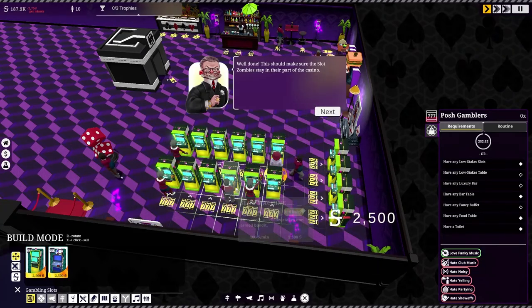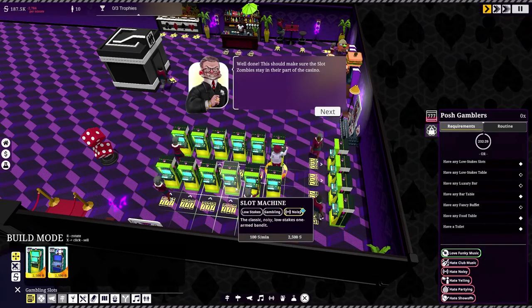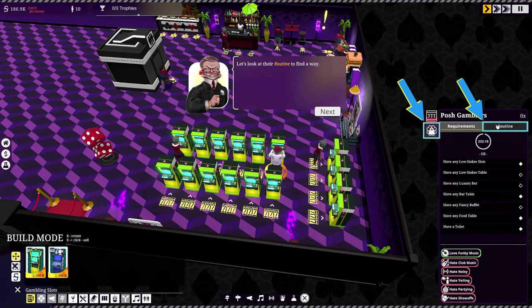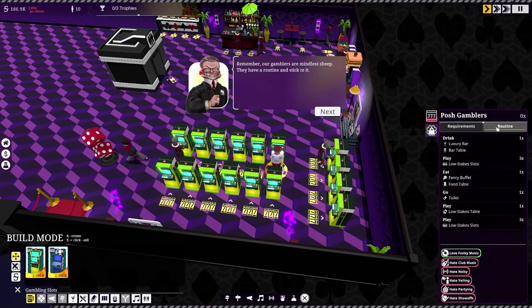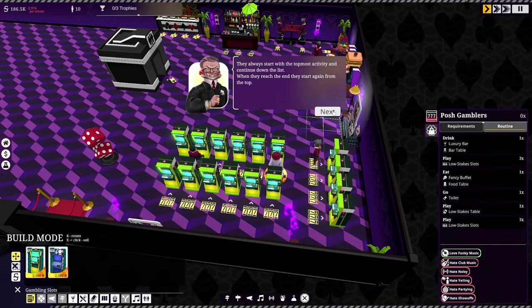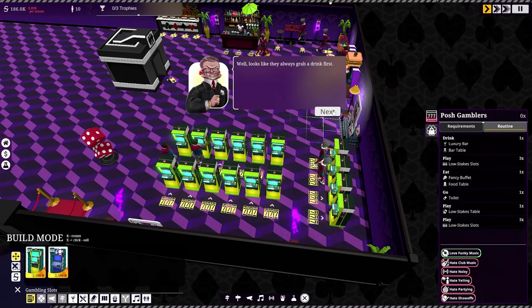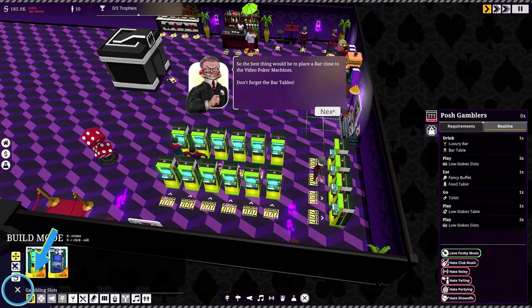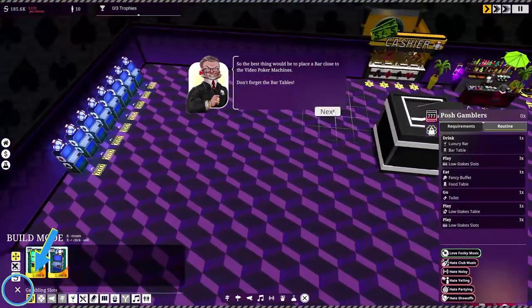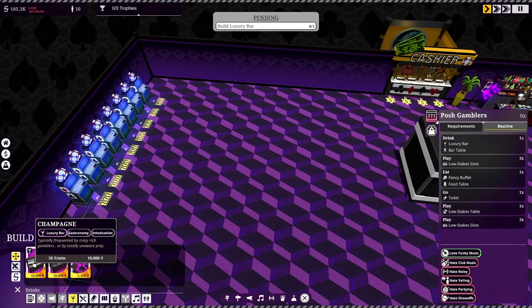Well done — this should keep the slot zombies in their part of the casino. Now we need to get the posh gamblers to play at the video poker machines. Let's look at their routine — our gamblers are mindless sheep, they have a routine and stick to it. They always start with the topmost activity and work down the list. Looks like they always grab a drink first, so the best thing would be to place a bar close to the video poker machines.